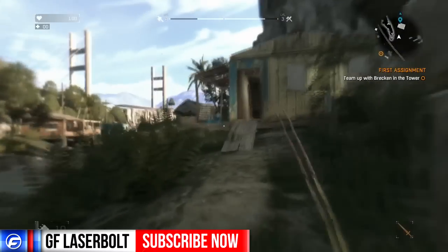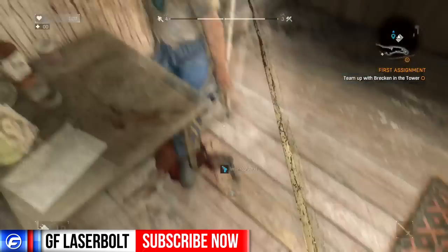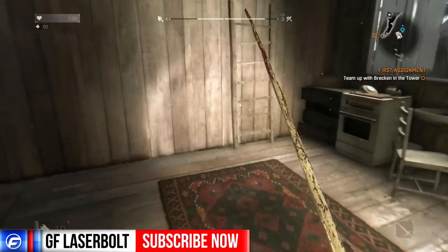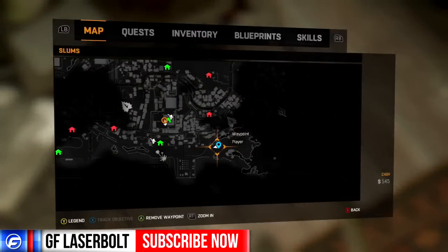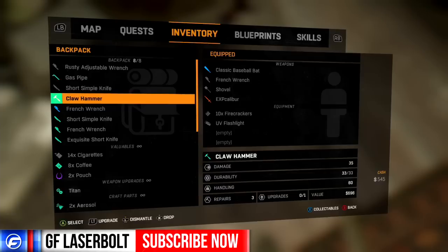Once we head in towards this house we will see a security guard or a person that has been shot, and the gun is right there. Before we pick up the gun, let's just make sure there's nothing here that we can go ahead and obtain. Now let's go ahead and get the gun — and our inventory is full. So we're going to go to our inventory and drop a gas pipe.